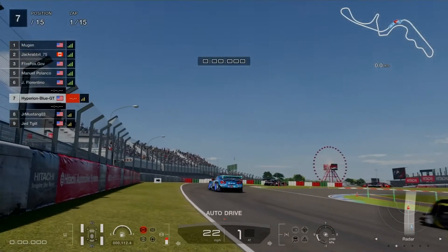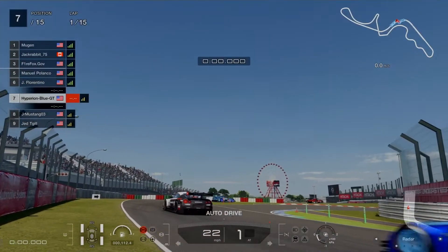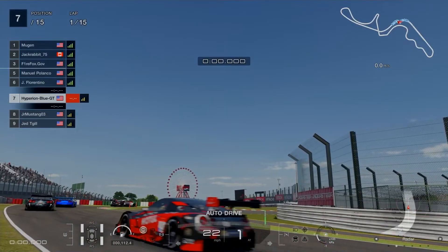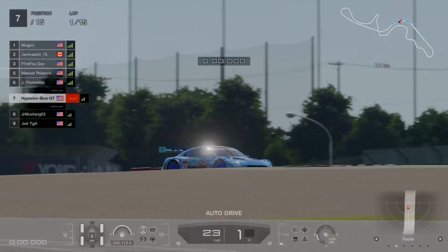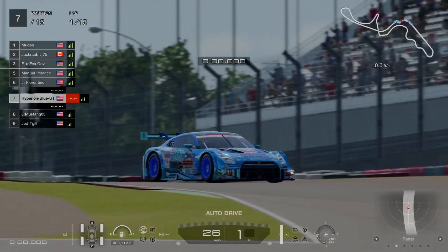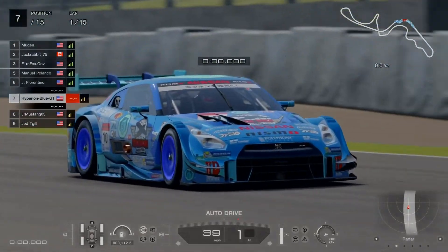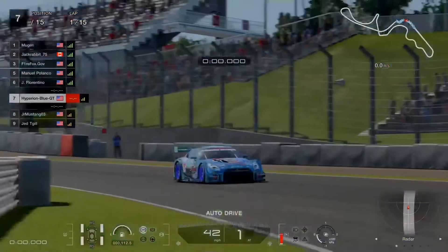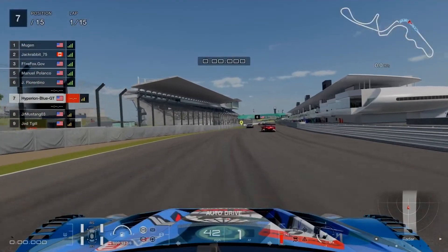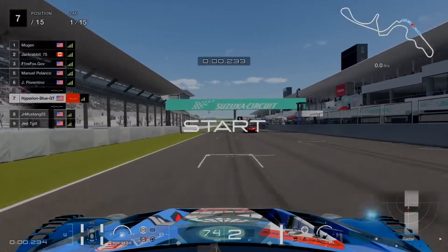75.2 degrees Fahrenheit out there at Suzuka Circuit. This is going to be a perfect rolling start on the cutscene for 15 laps, with one pit stop, two required tires as a mandatory requirement. Get set and go faster to the high limit, make your mark closing in on the top 3 positions — it's going to be excellent competition.